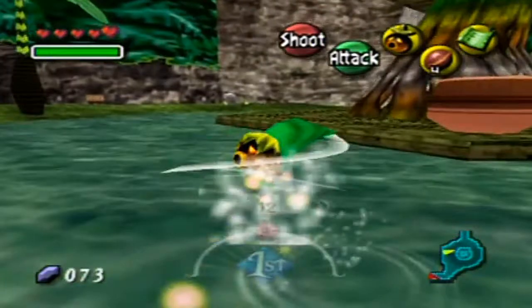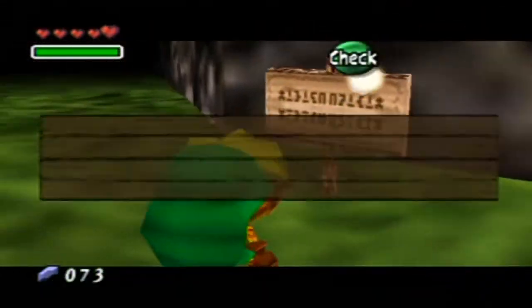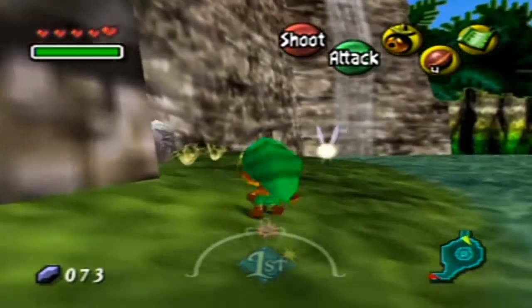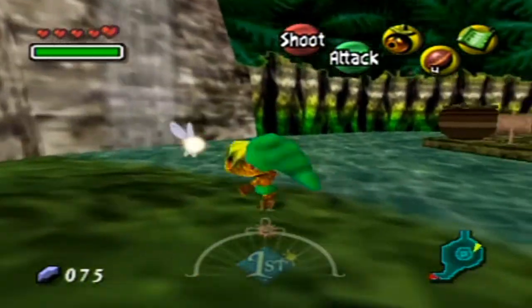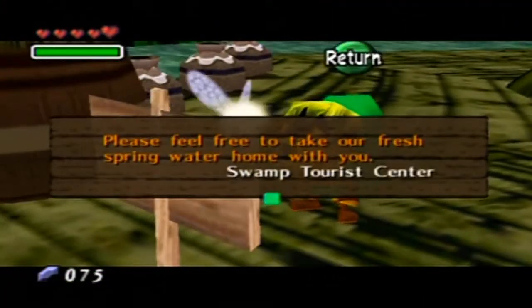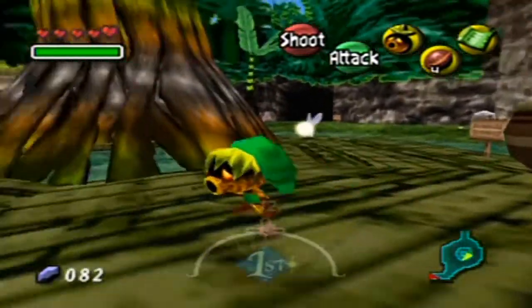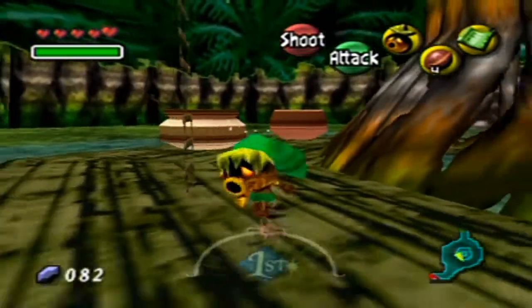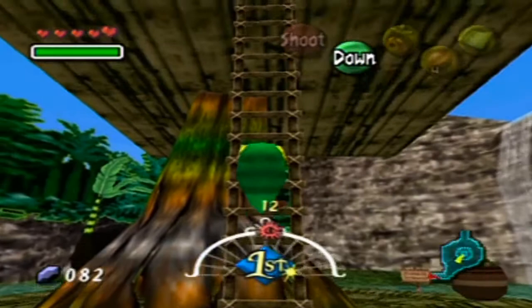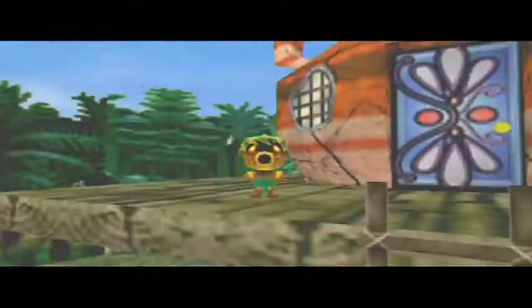Woods of Mystery — 'Beware of ferocious turtles.' Oh no, you better not go in there, it's way too ferocious. That dizzying effect again. The sign says 'Feel free to take our fresh spring water home with you — Swamp Tourist Center.' That swamp water is something we'll need later on, so I'll be picking up some of that a little bit later, but we don't have a bottle to pick it up yet. Oh god, there's the moon.